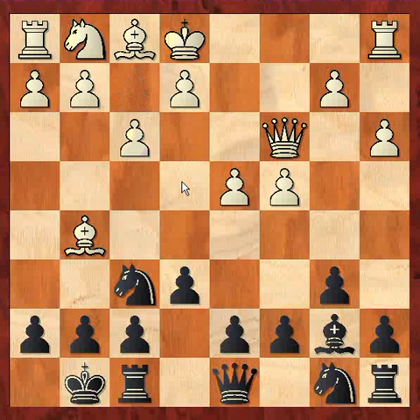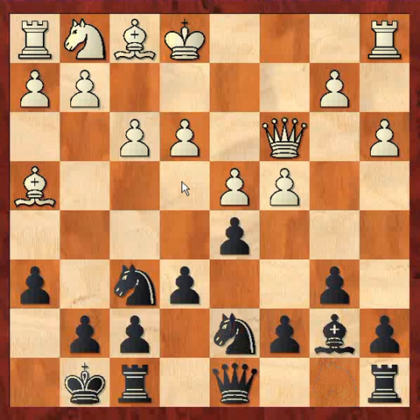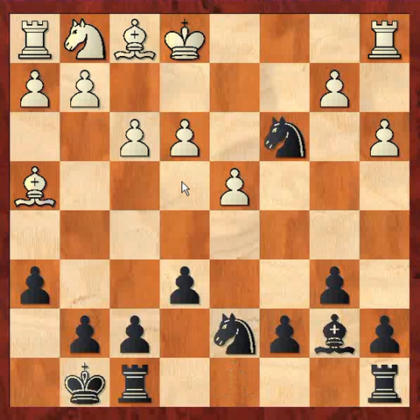Bg5, Bb7, f3 preparing e4, h6, Bh4, d5 — now e4 is not possible. e3, Nb7, c6, d5, Nc6, d5, and here the queens come off, Bxd8, Nc3.